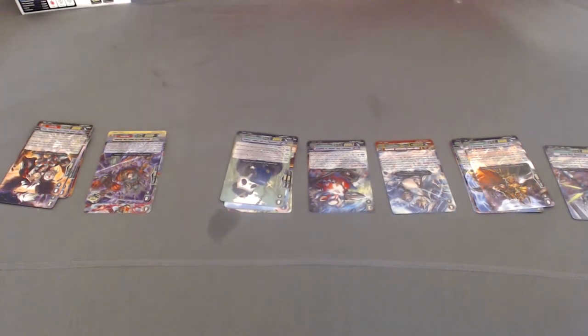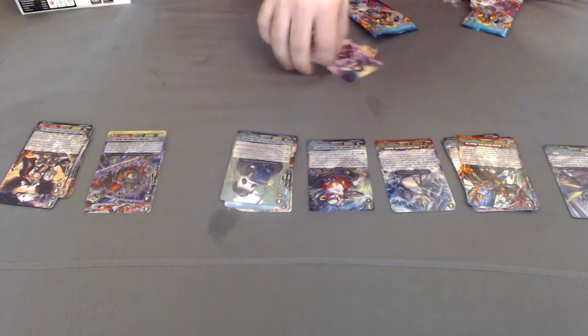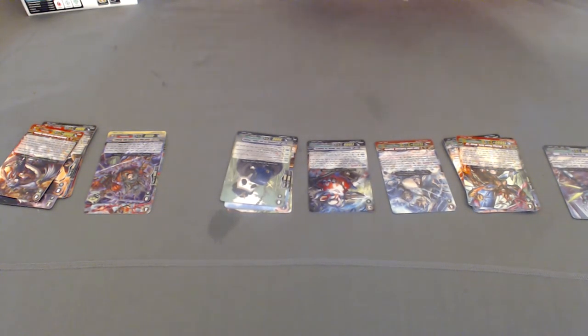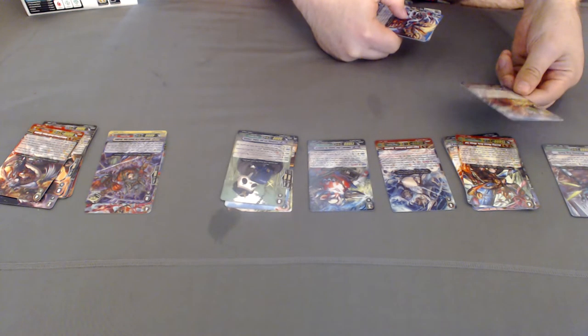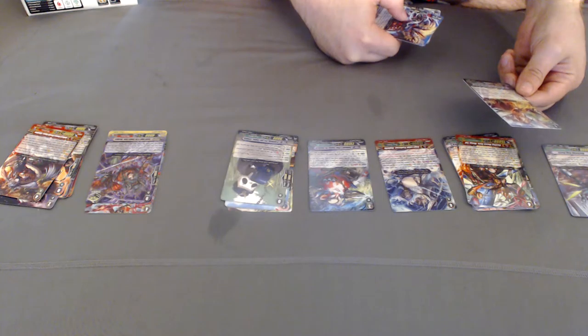Pack number two: Waspy Tail and Kiyohime. Third pack — it's the honeycomb queen. I don't actually use the sentinel.